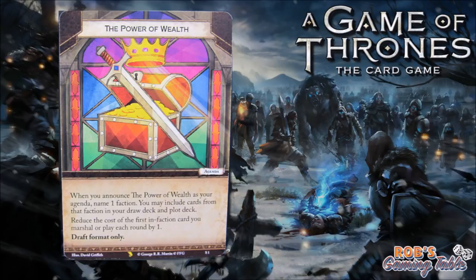Now let's go over the four agendas. The first is Power of Wealth. When you announce it, name one faction — you may include cards from that faction in your draw and plot deck. Reduce the cost of the first in-faction card you marshal or play each round by one. Draft format only. This agenda acts kind of like Fealty — it lets you banner in another faction, and gives a minus one on any card from your main faction. So if you've drafted mainly from two factions, this can help you out.